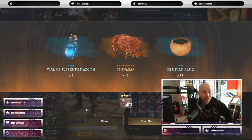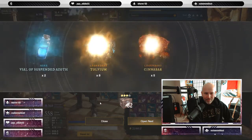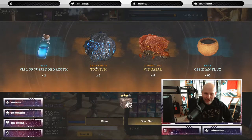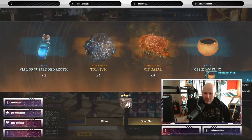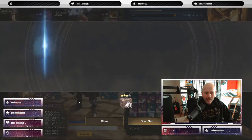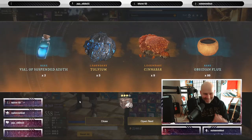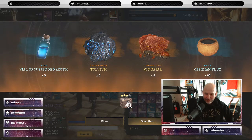It looks like we're getting a lot of vials of suspended azoth — fantastic. We don't even need the azoth anymore, and I'm super excited about the travel update too. It's going to make the organization of all items in New World so fantastic. So far, nothing good — what we expected. The average off each one seems to be about 82%. Come on, smelting gear!